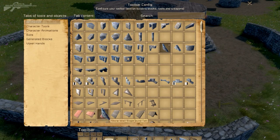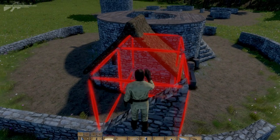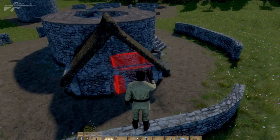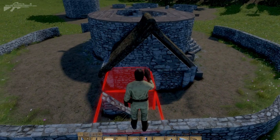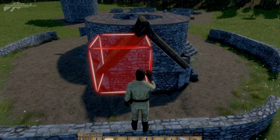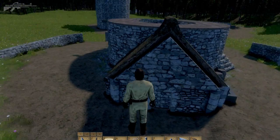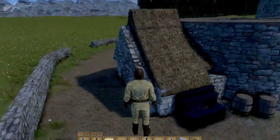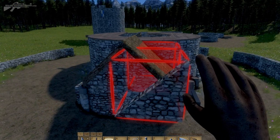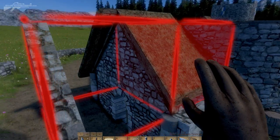We've also got a stone wall sloped block. What exactly can you do with that? A stone wall sloped allows us to fill in areas like triangles. You can see how we can fill that area in, and switching to the other side with the mouse wheel we can fill in both gaps. We've actually built it inside out so it's going to stick out — let's quickly delete that, rotate it around, and place these within the roof of that area.